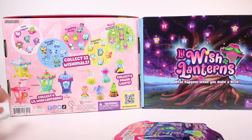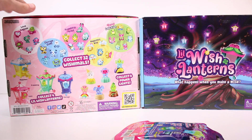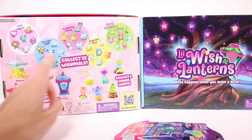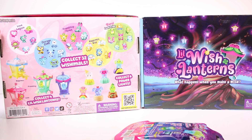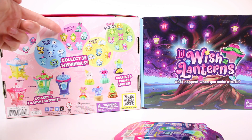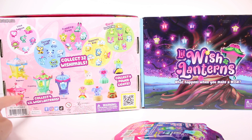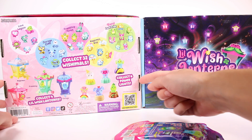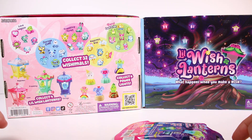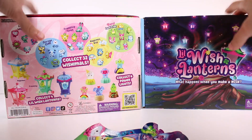We have 32 Wishimals we can collect - I think all 32 are shown here. We also have the lands they're from: Love Lagoon, Courage Cliffs, Friendship Force, Happiness Hills, and the rare Luck Tribe. Then we have four little wish lanterns to collect - Happiness, Friendship, Love, and Courage - and six power lights to collect. I can't wait! I think we'll save the blind bag till after we open the boxes.